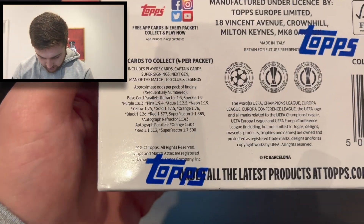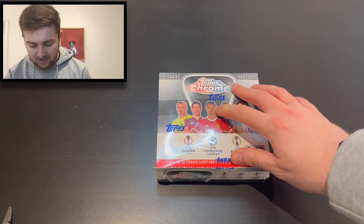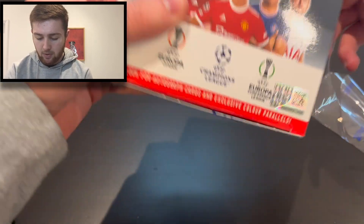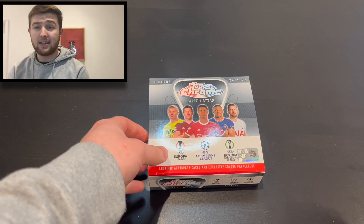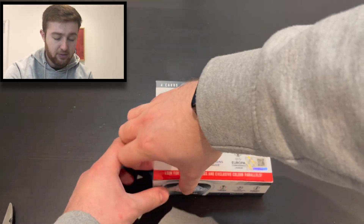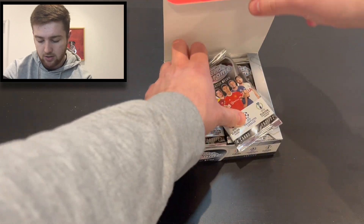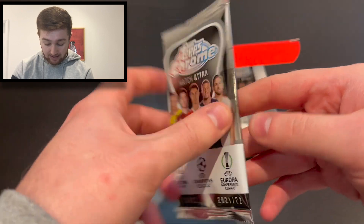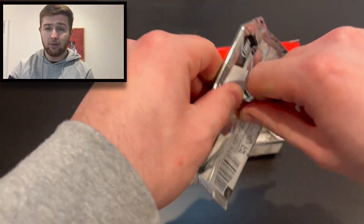The odds are on the back of the box. We get 18 packs in here and we're going to race through these fantastic packs. Our pack features Haaland, Lewandowski, Ronaldo, Mbappé and Kane on the front — some really, really good players. Let's just get ripping and see who we can get.